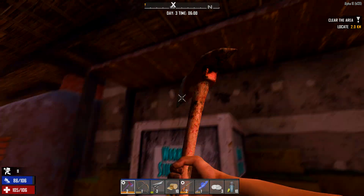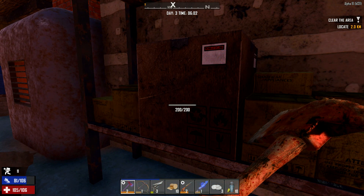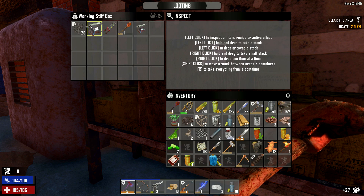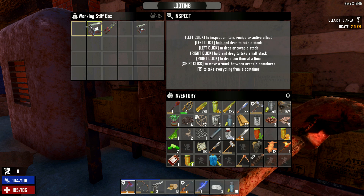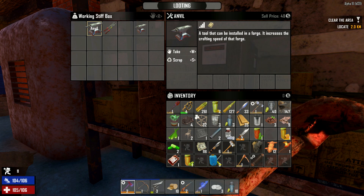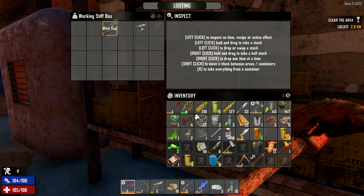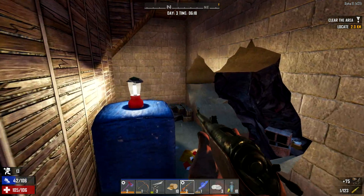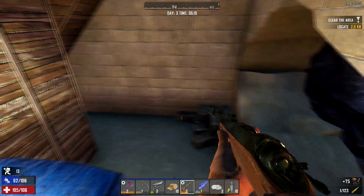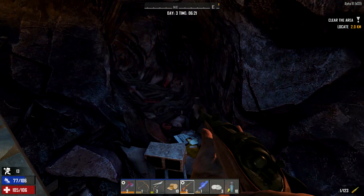I can hear them — I feel like they're going to come around this corner any minute. Iron shovel — we've got the steel one, right? Probably put this anvil in the forge at the trader. I think I still get 300 iron for scrapping that — oh, 150. I thought it was 300. We've got to check the mine out here. As long as there are no mines here.